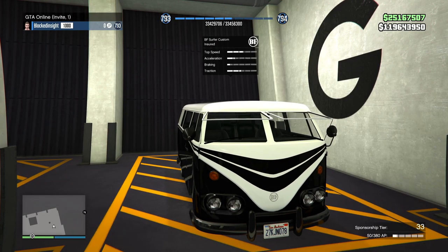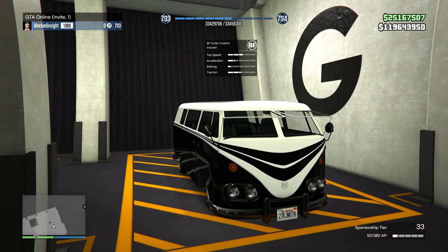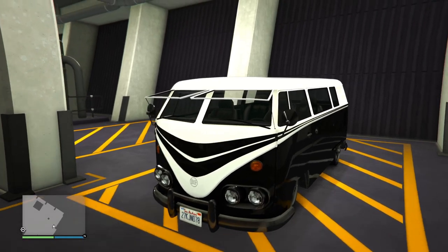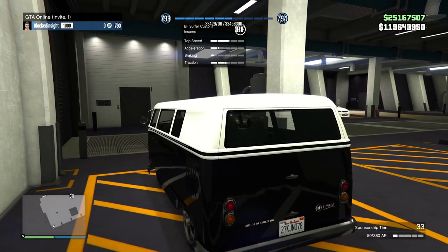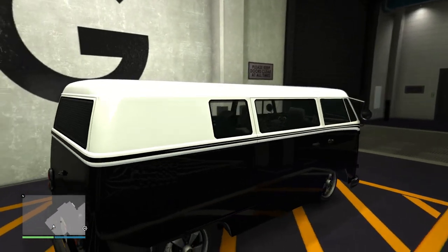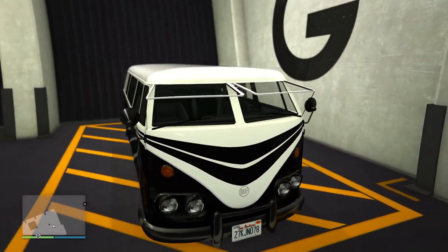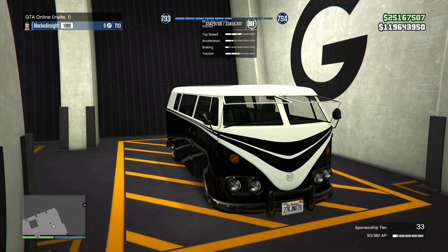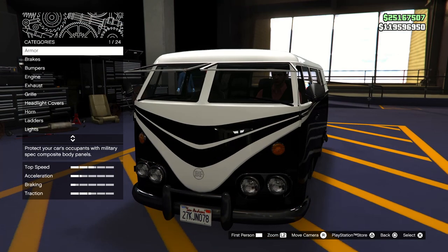Welcome back to GTA Online. In this video I'm going to take a look at the BF Surfer Custom, which you probably recognize from driving around the map, especially in Blaine County. I want to confirm — despite a rumor — you cannot drive this vehicle into Benny's Workshop. If you want to buy it at trade price, you're looking at about $442,000, or roughly $590k at full price. Keep in mind this thing is insanely slow, taking like 30 to 40 minutes to get to 60 miles per hour.